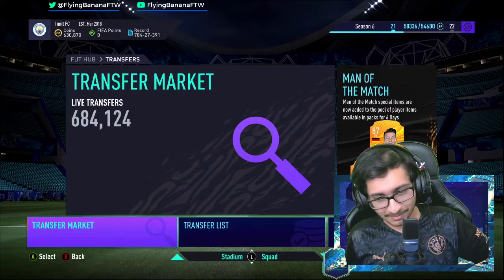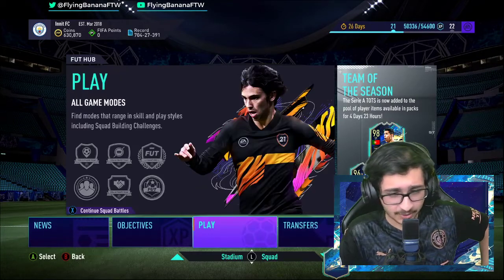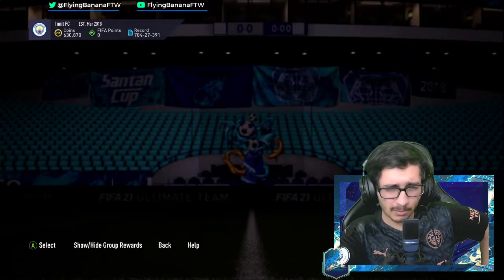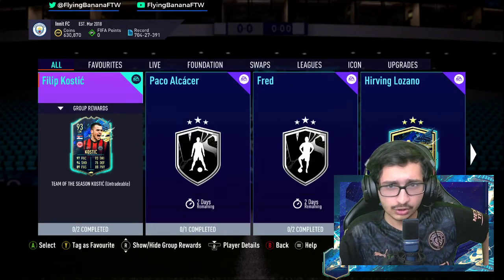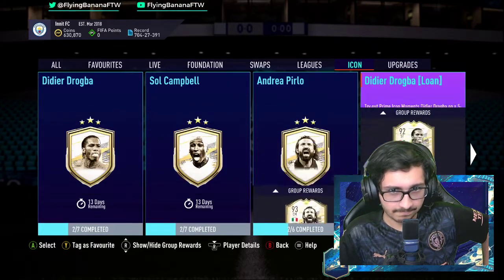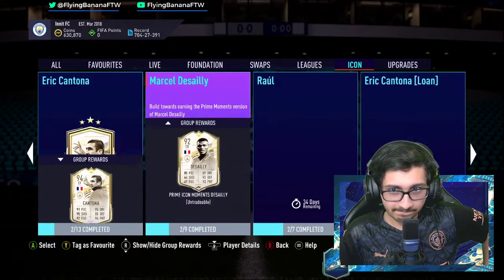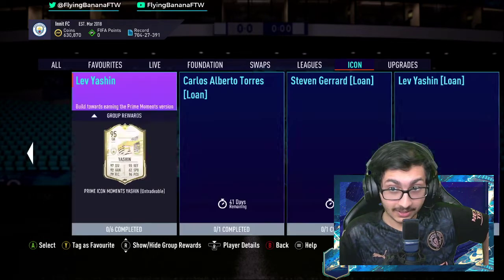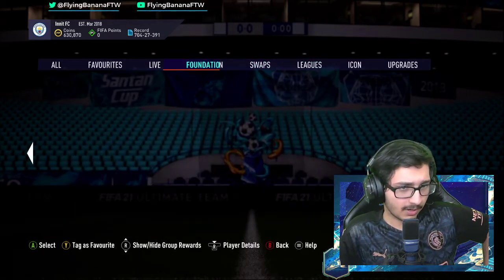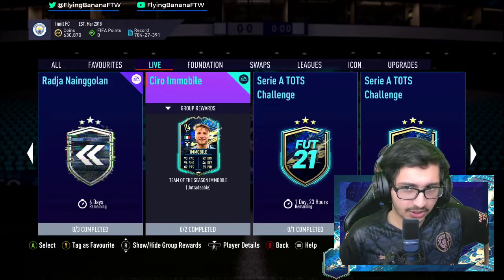The permalink season just ended — it was really tense, but now we've got 6pm content. Let's have a look at what we got. I'm pretty sure we should have new icon SBCs and an Immobile SBC. Let's go for the icons first — I could be wrong. It appears that I'm very wrong. No icons, but here we go: Ciro Immobile.